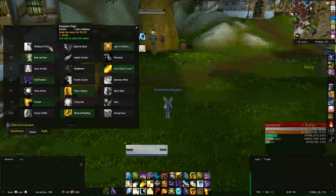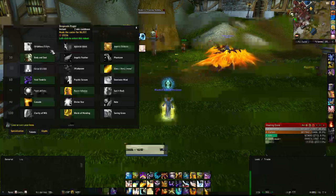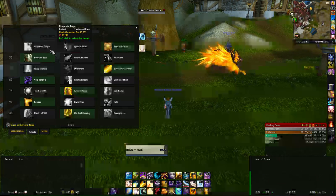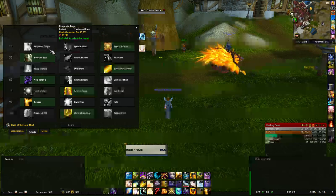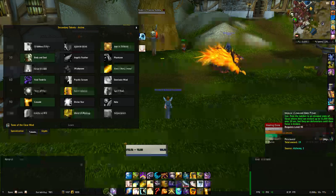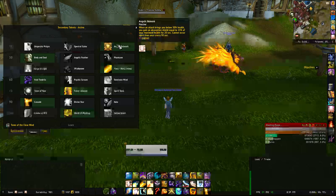For talents: Angelic Bulwark is the lazy option. Pray is the better option because it heals more depending on how much health you have, and you can use it whenever you like. It does take a button on your action bar. If you're more lazy like me, just go for Angelic Bulwark — it won't make too much of a difference but it is automatic.